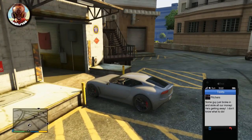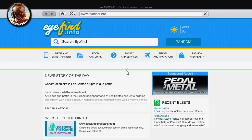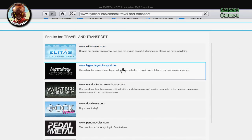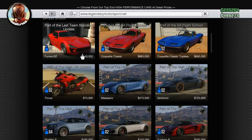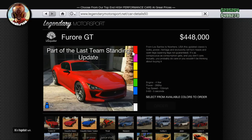Before we go into the garage, let's go ahead and take a look at what it looks like on the internet. Going into the internet on multiplayer so you guys can see everything and all the stats — go ahead and go to Legendary Motorsports. The Ferroi GT is part of the Last Team Standing update. It has a 4 liter engine, 280 horsepower, 155 mile per hour top speed, and 0 to 60 in 5 seconds. It's going to run you $448,000.